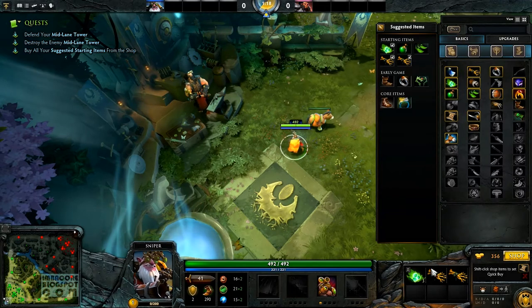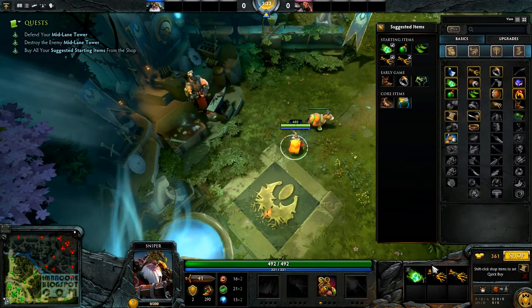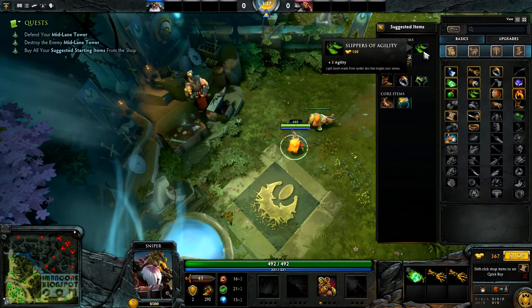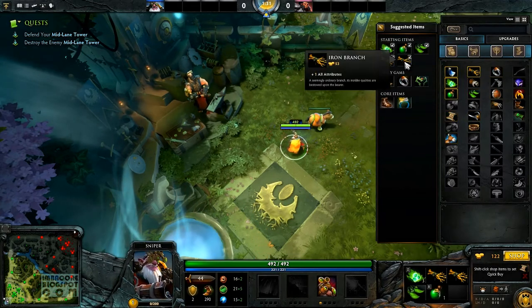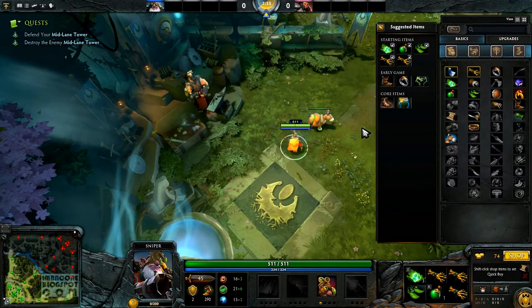Your middle tower is under attack. We'll buy two iron branches cause these give us a handy plus one boost to all our attributes, and 150 gold. Okay, those should do.